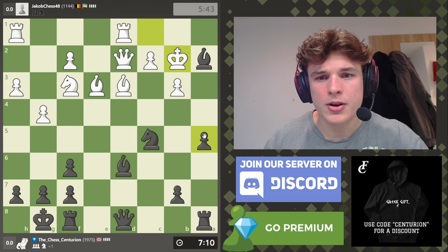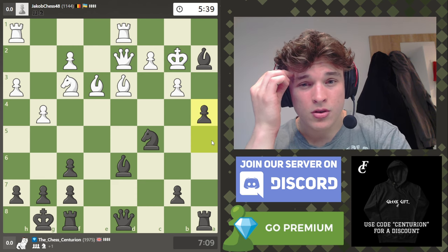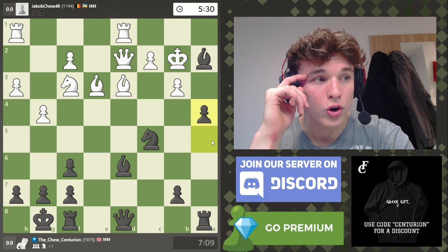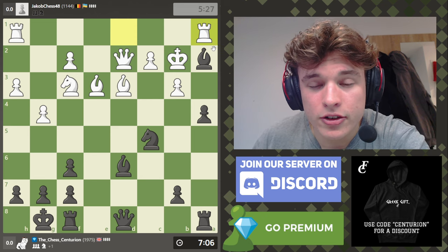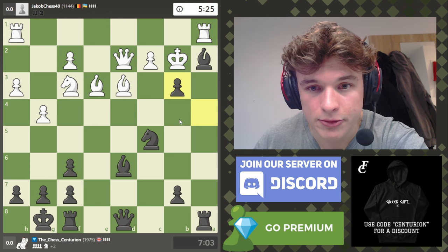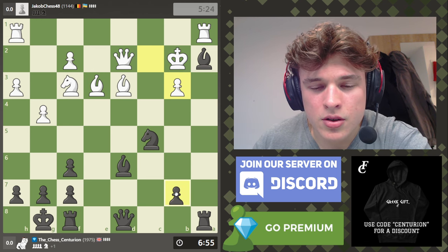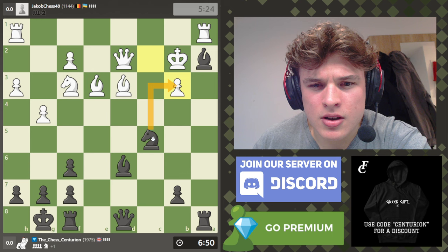He goes for it! I think a4 is the only reasonable response. This is somewhat speculative — I haven't fully calculated this attack — but I think it's interesting, and I don't think that's a good way for White to deal with it. That's probably losing because now my bishop escapes. If I take here then White can do some things, so taking with the knight is probably better.